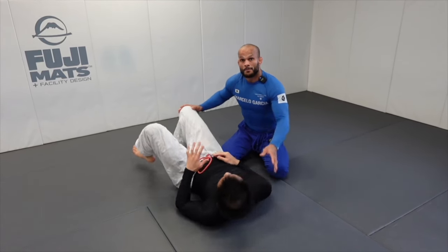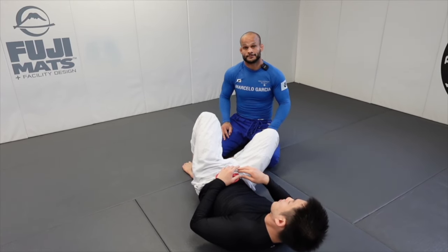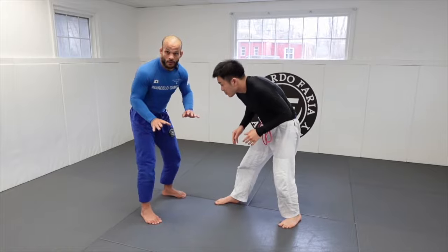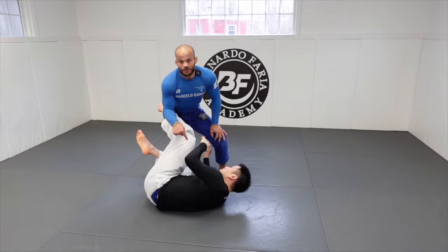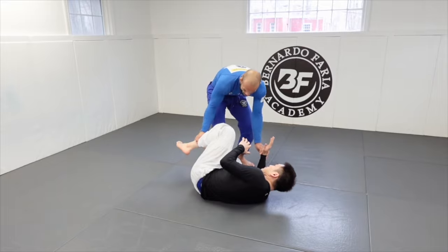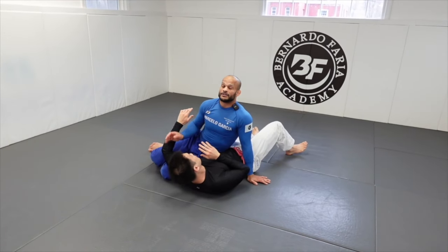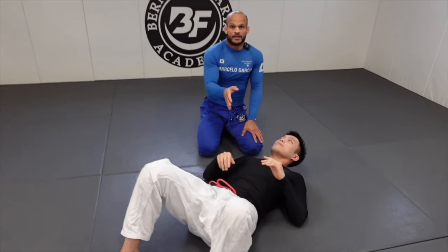One last tip: every time someone pulls guard they always pull to their stronger side. For example — come up, let's do an experiment. I want to match you pull half guard — he's always gonna trap one leg this way. That's the stronger side, which means don't pass to that side. Disconnect, take this leg out, and you're gonna pass to the other side. That's a third different scenario for you guys.